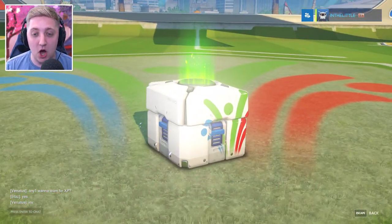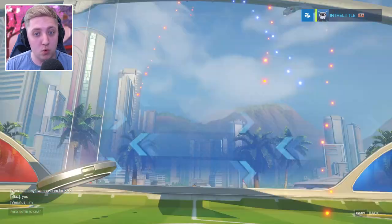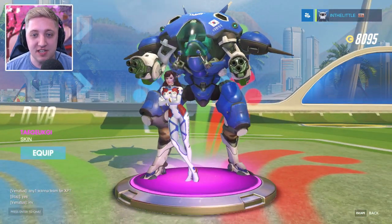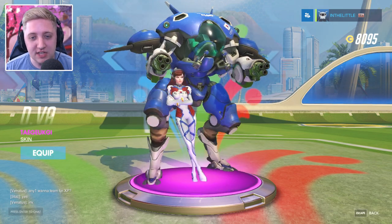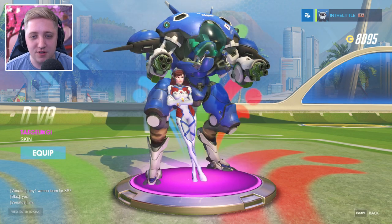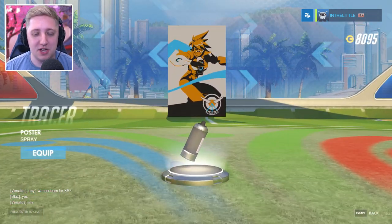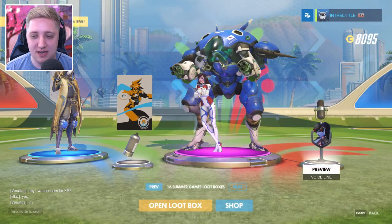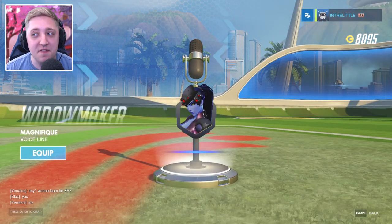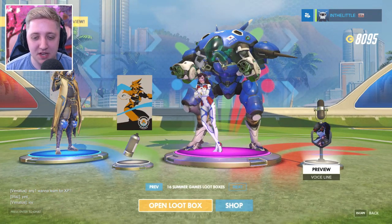Next up we've got an epic. There you go — it's a skin. So that's what her skin looks like. She's obviously got South Korea colors. I like that — you're getting equipped straight away. We've got a Tracer poster spray, which is quite nice, and a voice line for Widow: Magnifique. I actually really like that one — you're getting equipped.